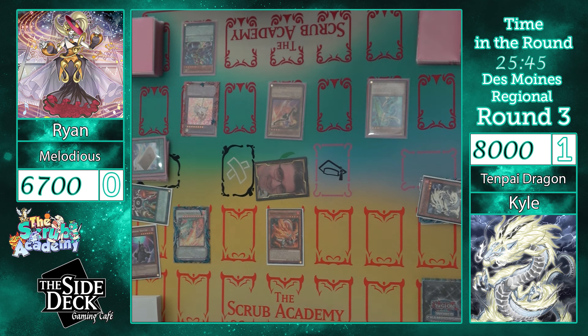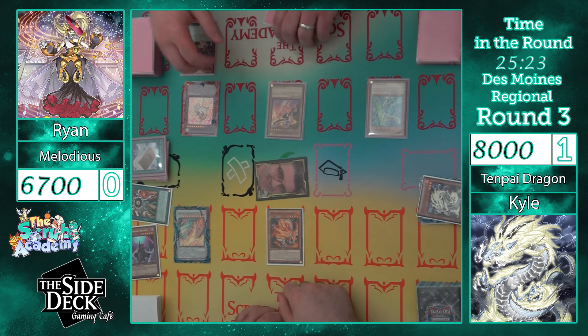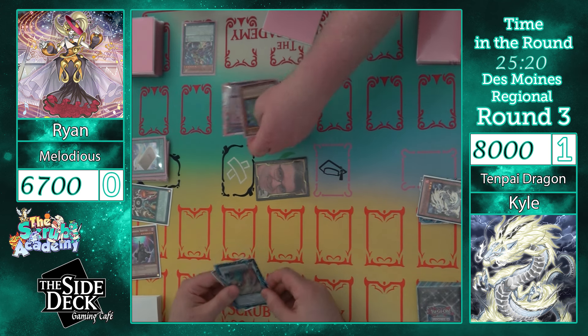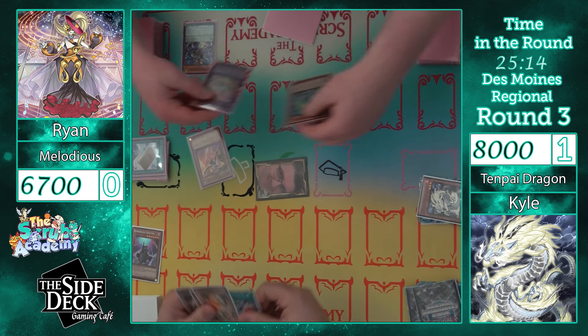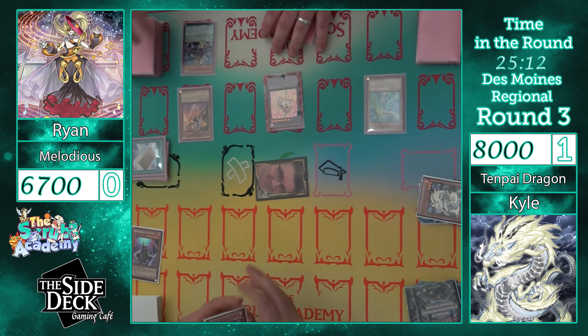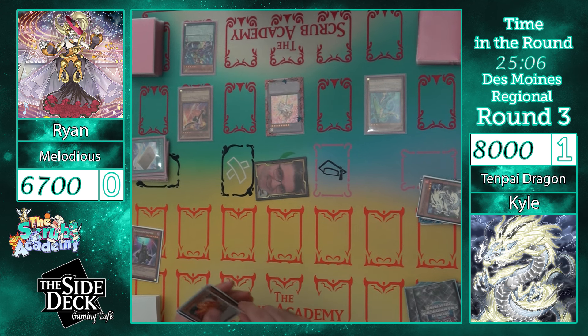I will draw for my turn. Standby phase. Main phase. And then these are both still able to be affected, correct? Correct. What does this do? This is the once while on the field — it can add back. It's a soft as well — it just adds back the light fairy. Not a quick effect. It does nothing on your turn.